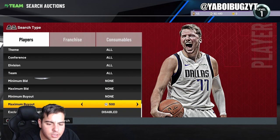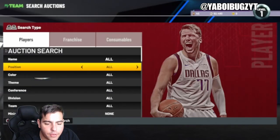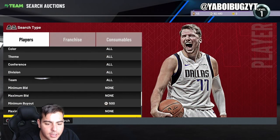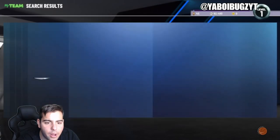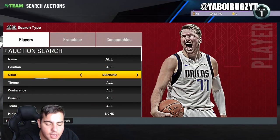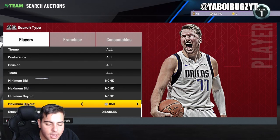The next filter is really cheap — 600 buyout, 500 minimum buyout. It's absolutely incredible, definitely try it out. You can make a lot of MT doing this. Next up we have the diamond filters.